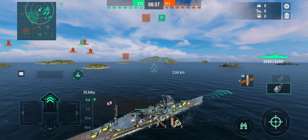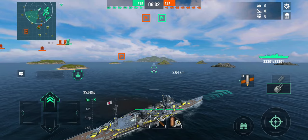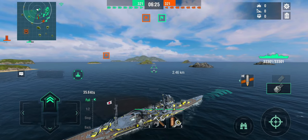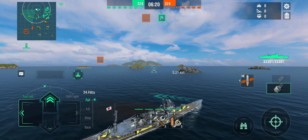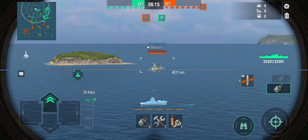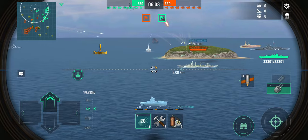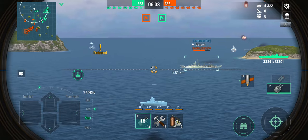I want to stay outside the spotting range of the enemy carrier so the enemy doesn't know I'm coming, and sail down the flank. There's only one destroyer, and we may have some shots at it if the opportunity arises. With the concealment build, you can stay out of initial detection quite easily. And there's the Benson — that's a good first target. Let's get precise aim up and shots out.